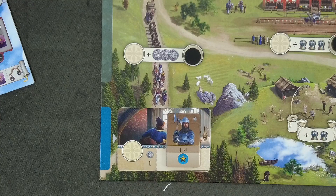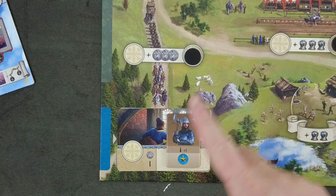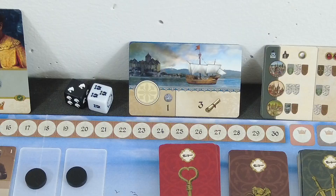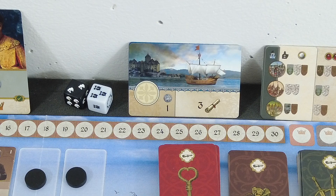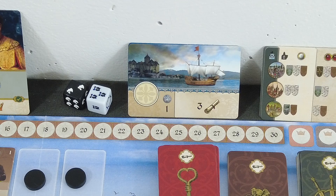Down here we have the event for this round — in theory only one player can go there to claim this character, which gives you one prestige token. That can be pretty nice for tournaments. We already know what the event for the next round will be: an extra space where we can go to claim up to three travel cards. Also not bad.